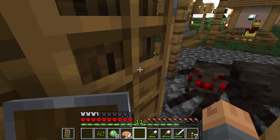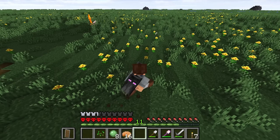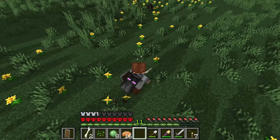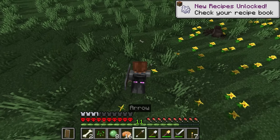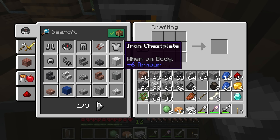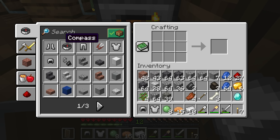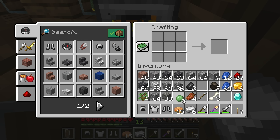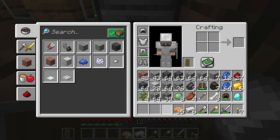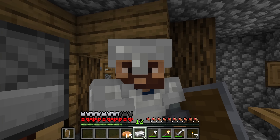Getting burnt up there, buddy — you might want to put some SPF on there. We're going to be able to pick up all of the skeleton residue — we're getting bones. We need ourselves a chest plate, which is also the first chest plate we've got. And there is all of the armor! Yeah — look at me now! Basically indestructible.